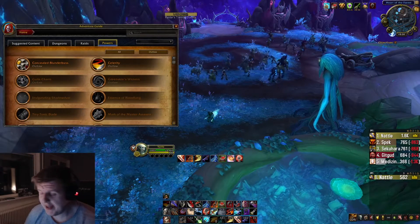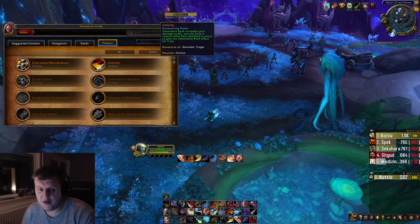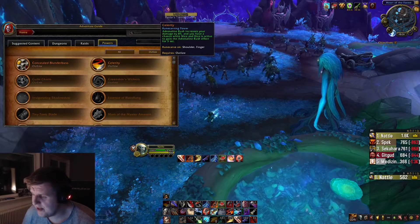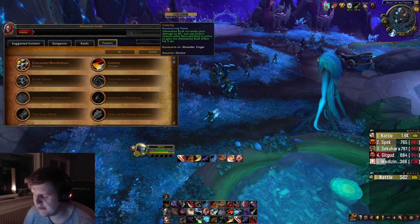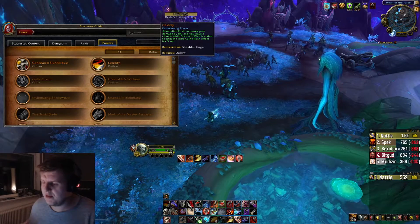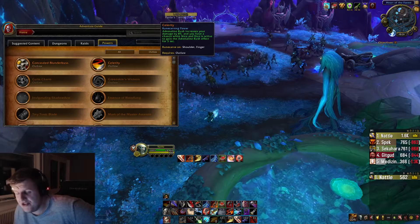When it comes to legendaries, there's really only one choice. It's called Celerity. It makes it so your Adrenaline Rush increases your damage by 8%, and you have a chance while Slice and Dice is active to gain the Adrenaline Rush effect for 3 seconds. You always have Slice and Dice up, which means getting Adrenaline Rush procs every so often will really help with your energy regen and make your play so much more fluid. It also gives you the 8% damage for those 3 seconds periodically.